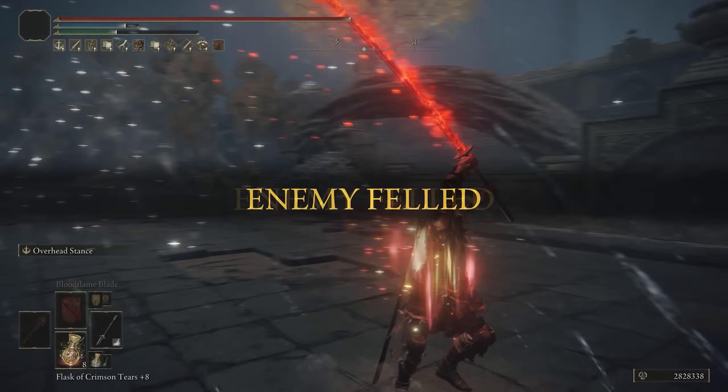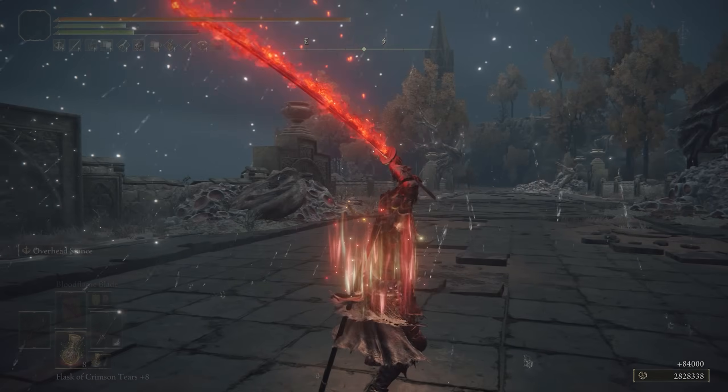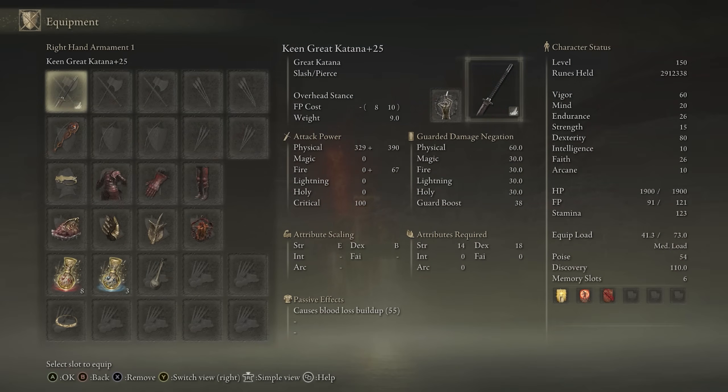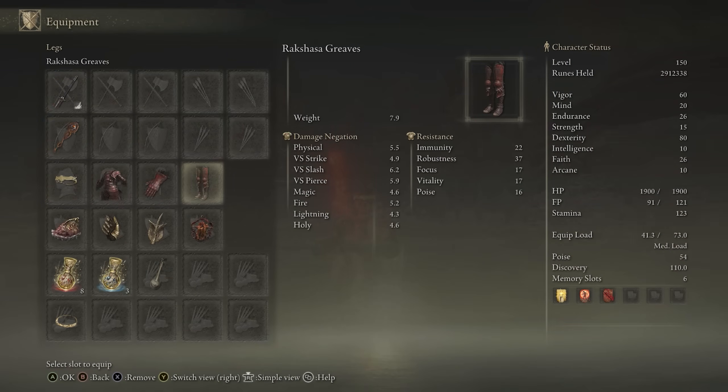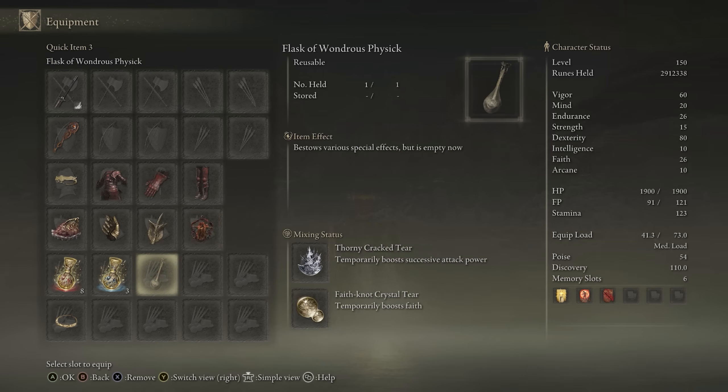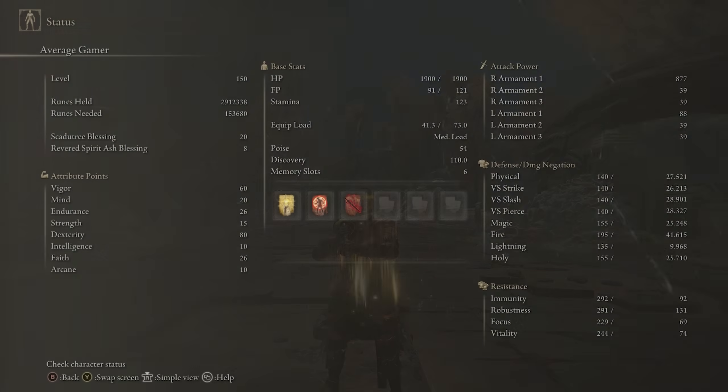I wish we would have gotten more Great Katanas and more of the Light Great Swords — I really like those two new classes. For equipment, we have the Keen Great Katana with Overhead Stance. We're using Bloodflame Blade. We have any seal for buffs, Rakshasa's set, and the Circlet of Light for the Arcane so we can use Bloodflame Blade. We have Shard of Alexander, Millicent's Prosthesis, Winged Sword Insignia or Rotten Winged Sword Insignia, Lord of Blood's Exaltation, Thorny Tear, and Faith Tear. For stats: 60 Vigor, 80 Dexterity, 26 Faith meant to be 25 with the Faith Tear. The Circlet of Light adds the extra point of Faith and the extra point of Arcane needed for Bloodflame Blade. We're also using Golden Vow and Flame Grant Me Strength.